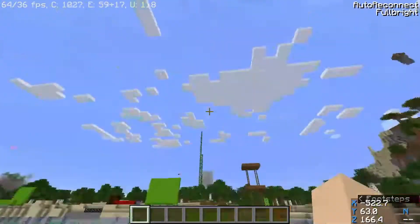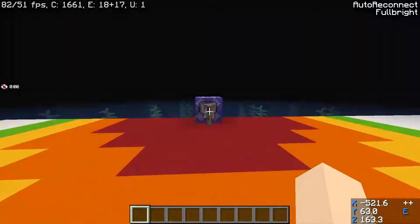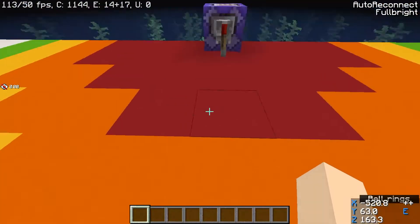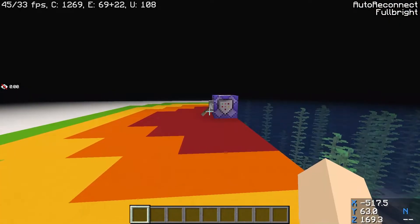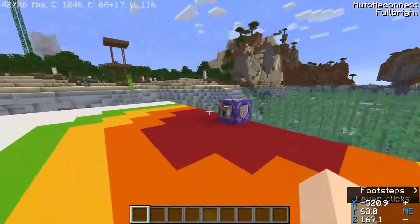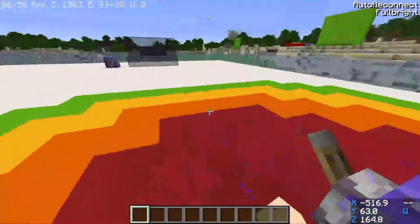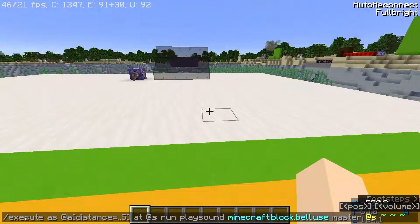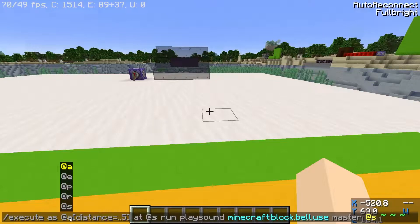The first and most simple example is a distance command. As you can see, if I walk close, first we get blindness, then sounds start to play, and then we die. This is the most simple command out of the three we'll go over today. The syntax is: slash execute as at-a with distance equals dot-dot 5, and then the command — executing as every person within a distance of below 5.